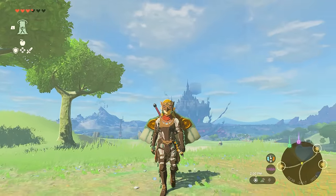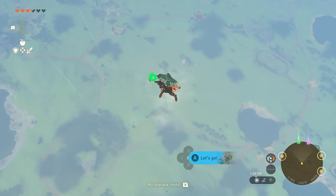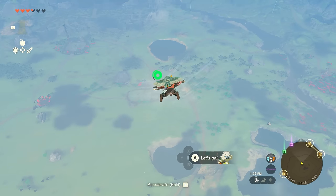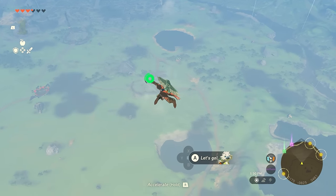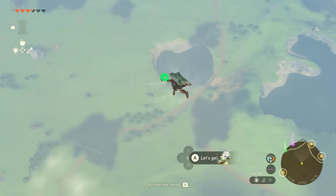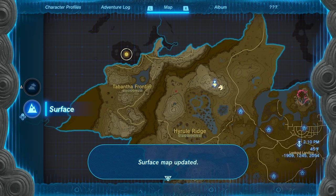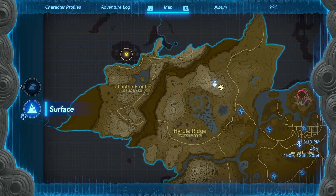Now that you've got those items, it's time to go for a really amazing early-game set called the Glide Armor. This gives you a massive boost to skydive mobility, which lets you take control over Link a lot easier when falling. To get this, you need three specific pieces from islands up in the sky that you reach via the sky towers.